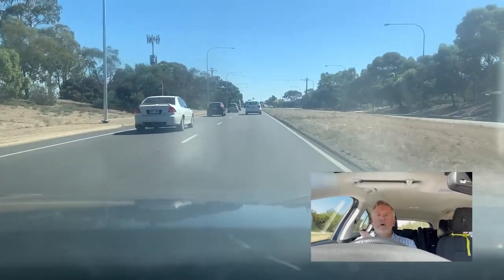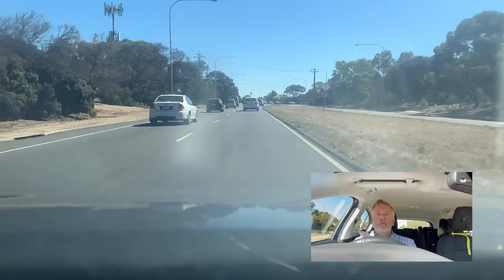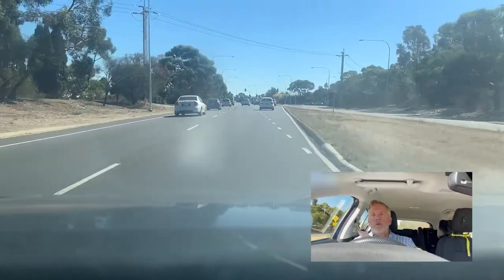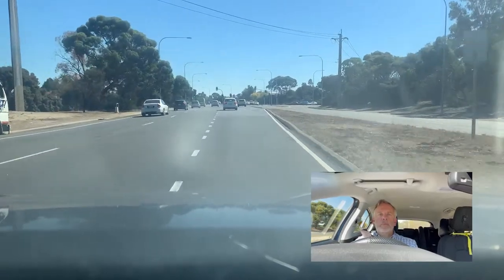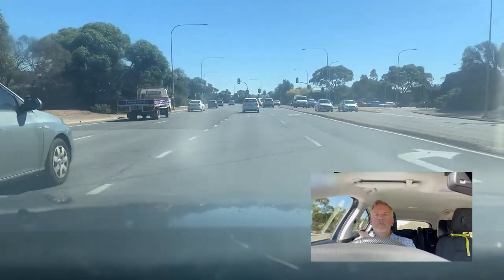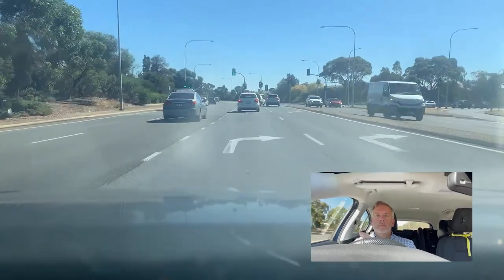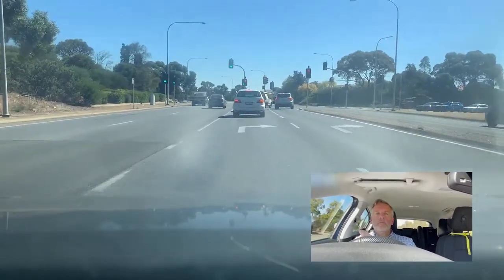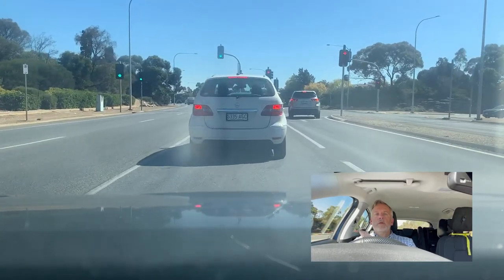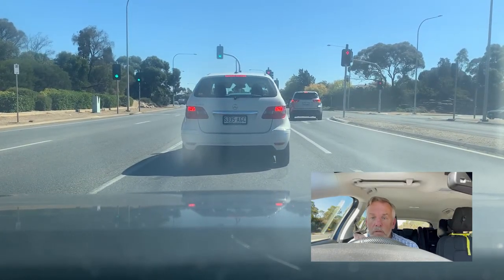New set of lights — I'm going to be indicating. So mirror, signal, slowing down. Come into the slip lane and brake. Making sure I can see where the tyres hit the road of the car in front of me.